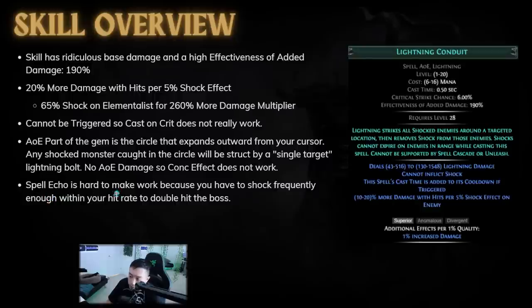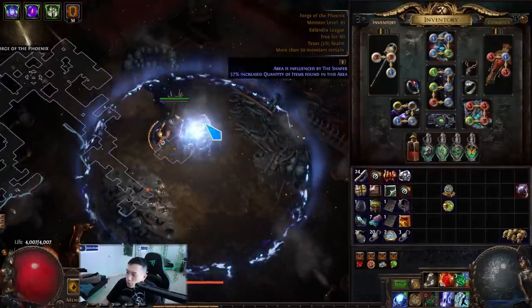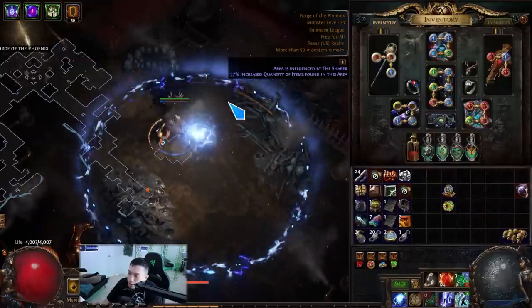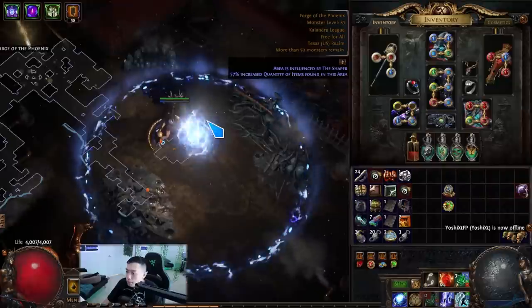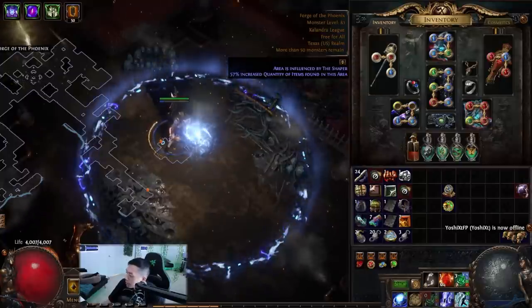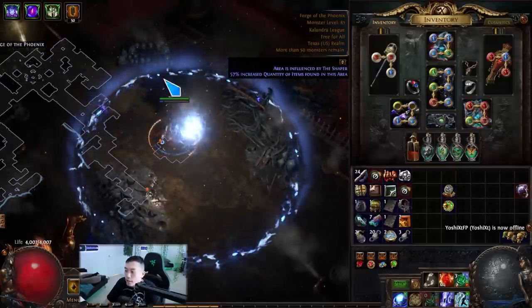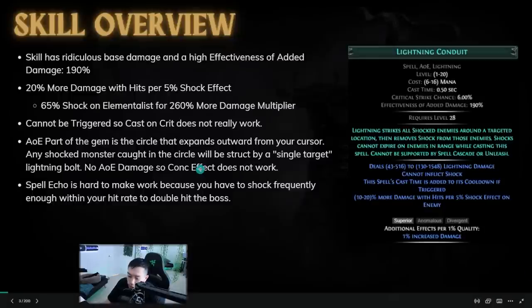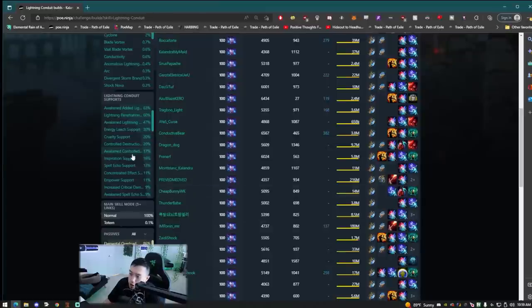Next up we have Spell Echo. A lot of people think Spell Echo is able to hit the boss multiple times. The way a lot of people do it is they put down Orb of Storms, cast Lightning Conduit, the cast applies the shock inside Orb of Storms, the enemy gets the shock removed, and then you repeat. However, this doesn't work with Spell Echo because it doubles the cast but doesn't trigger Orb of Storms to proc twice. So Spell Echo is another gem that seems good on paper but actually doesn't really do anything.